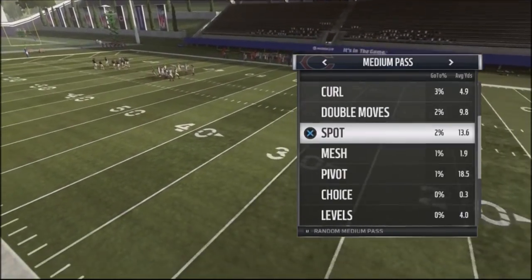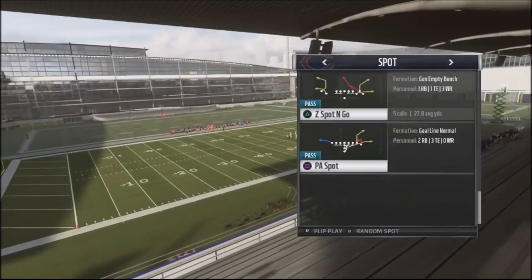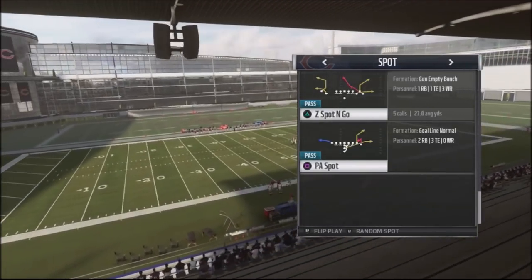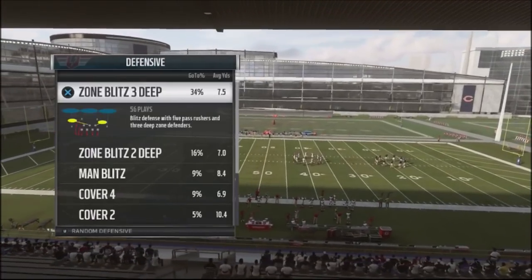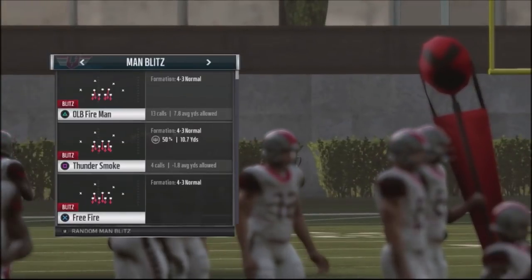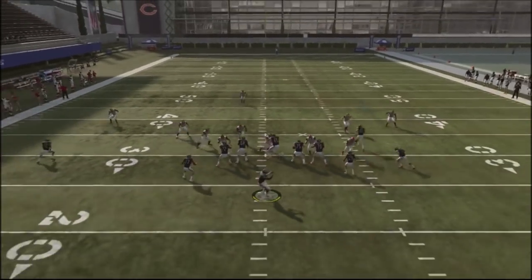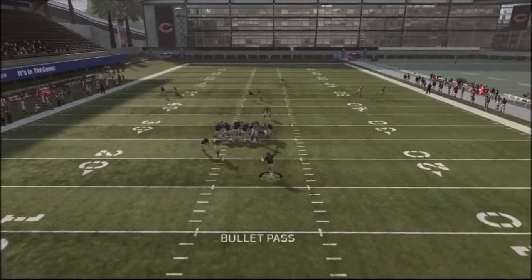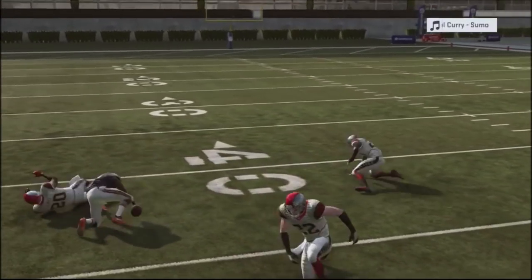Spot routes typically always come with some type of a deep corner route that you can attack. Another play I recently highlighted is the Z spot and go. The problem with this particular play is that it does highlight the middle of the field. But if you block these guys and watch the spot and go, he actually gets pretty crazy separation — it gives you an opportunity for a big play, especially if the user is not in the area.